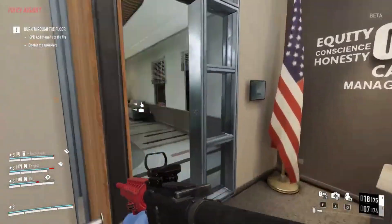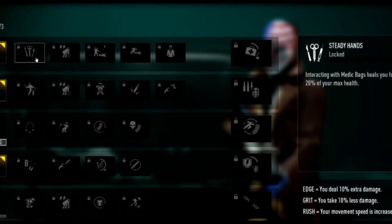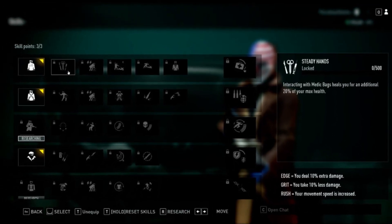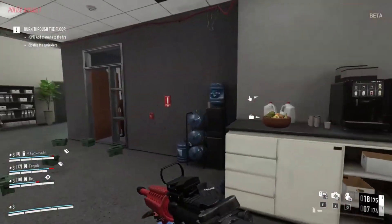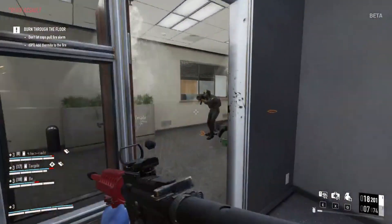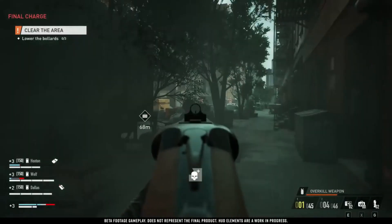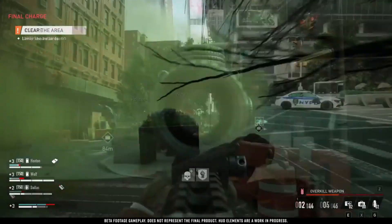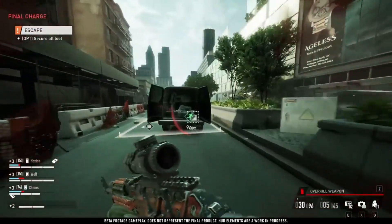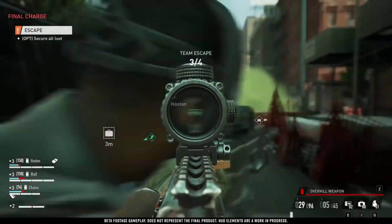Now let's dive into some criticism. Payday 3 introduces a new skill tree system that simplifies things by allowing you to pick only four perks for each mission. While the perks themselves are cool, this change removes the depth of character specialization that was central to the series. The ability to instantly swap abilities from mission to mission eliminates the sense of unique roles within a crew. This simplified approach may disappoint fans of the intricate build crafting from Payday 2.